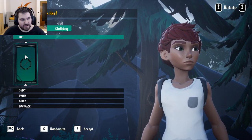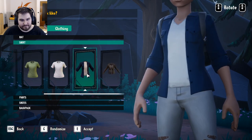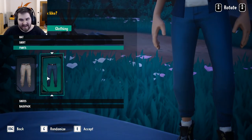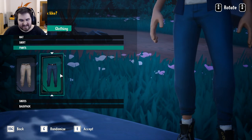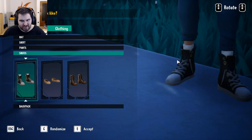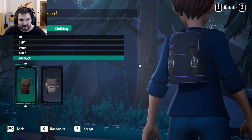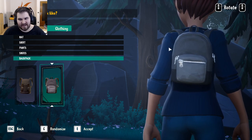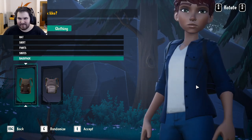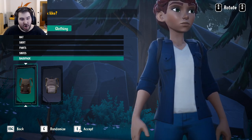Clothing — no hat. Shirt — I like this one personally, let's go with this one. Pants — let's get some pants which are not already broken. And some shoes — I actually like those boots, we can go with that. And a backpack — definitely going with this one. Those backpacks always remind me of my school days, so nah, we don't need that. Alright, let's go!